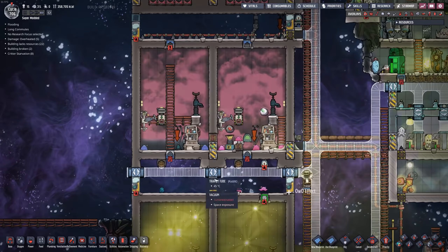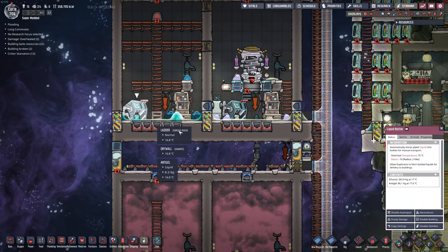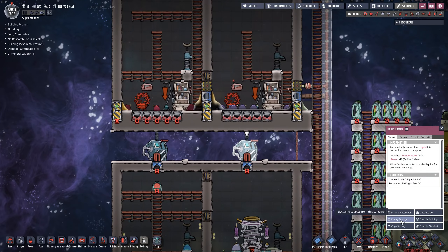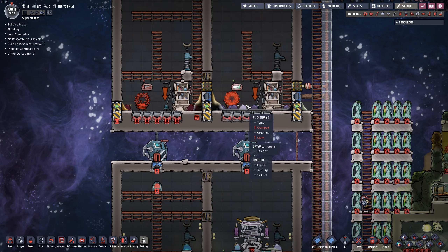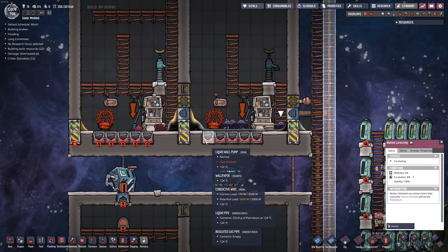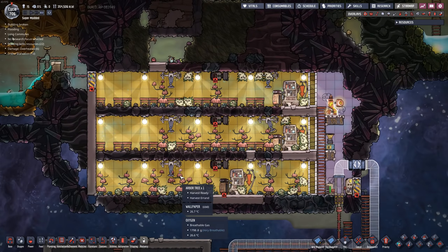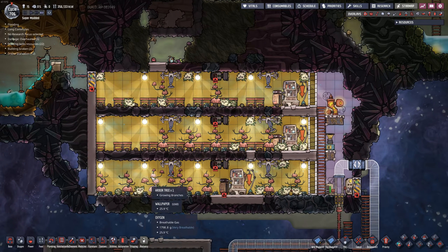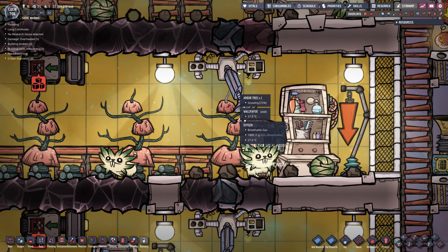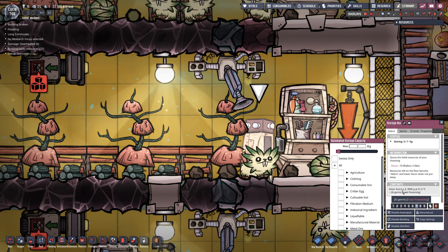Let's take a look at our critters. The Slicksters seem to be doing pretty good — got a fair amount down here. We can empty a few of those containers. And there's even an egg in here — you guys can't keep that in there. As for the pips, it seems there is a battle going on between the pips and the auto-sweepers, fighting over the little acorn seeds.